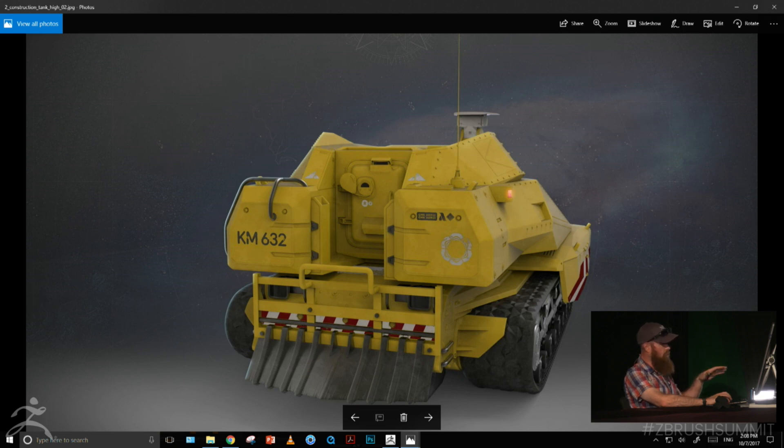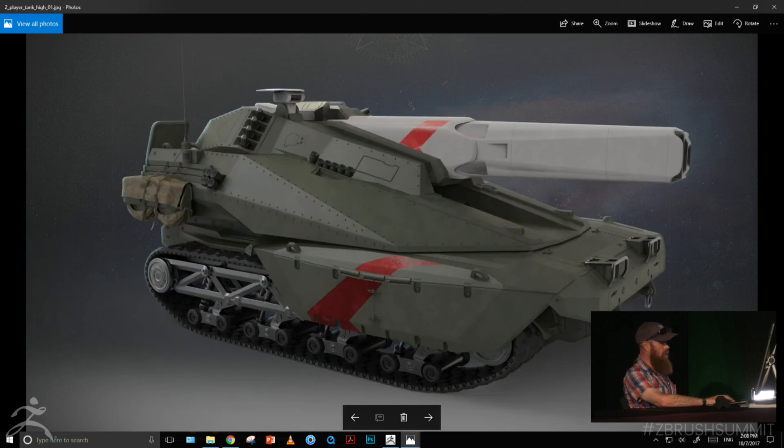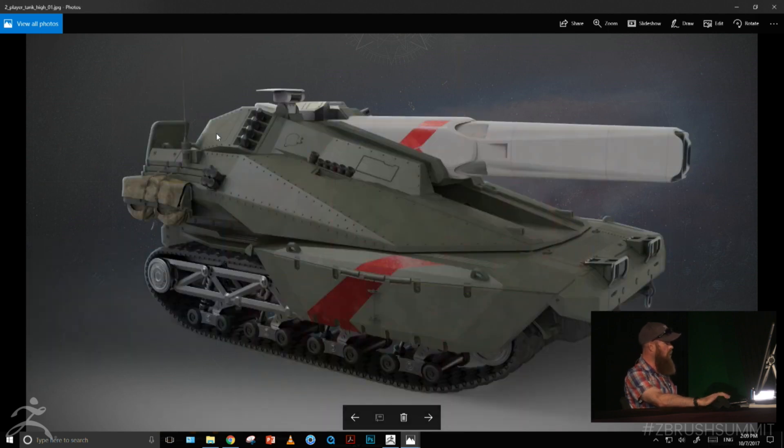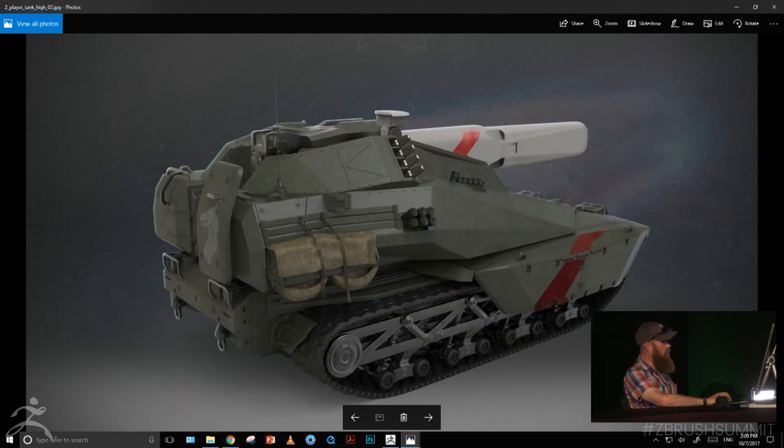We had two variants of this thing — the loader tank, the non-weaponized version, and then the player tank that during a mission you actually get to hop into and blow stuff up. The great thing about using ZBrush like this is if you want to make a variant, it's really easy: duplicate the sub tool, chop some parts out, pop a gun on top, and now you have a new variant. Chelsea added saddlebags, smoke grenade canisters, and things like that to break it up and make it look like a completely unique vehicle. All the detail work was done in ZBrush with different decal passes.